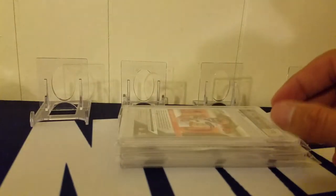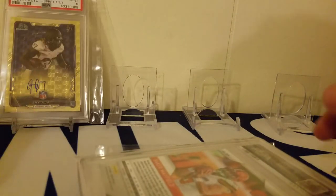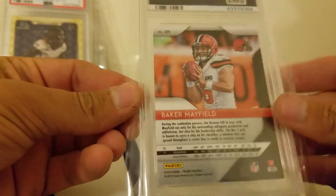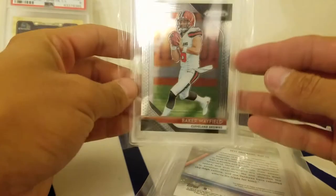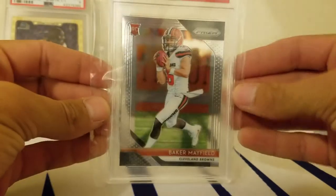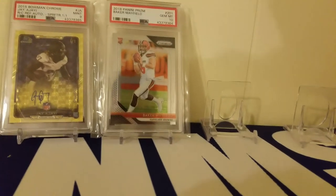Sorry if it's a little hard to get in focus. We got one out of nine. This next one I'm hoping for a ten - this is just a regular Baker Prism, but these cards are like thirty dollars raw and 150-plus with a ten. Boom, we got the ten! Gem Mint ten! Turned that thirty dollar card into a nice little profit there.